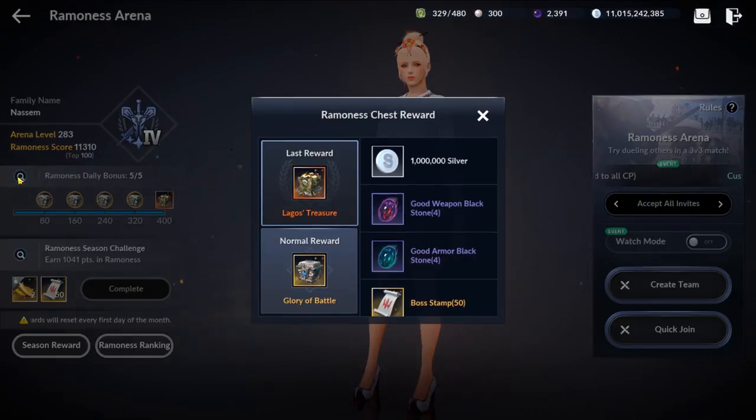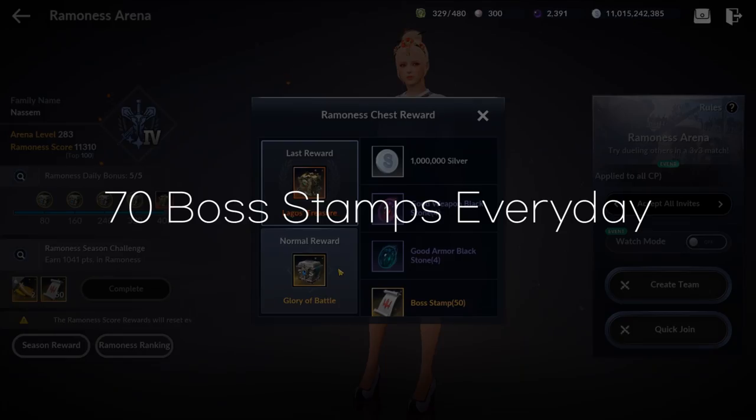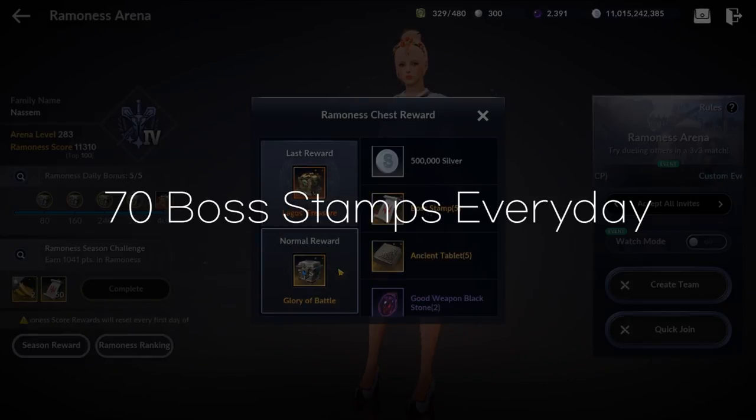There are also daily rewards. As you can see here, you can get these rewards every day up to 400 points. These boxes contain 70 boss stamps. If you are free to play, this is a decent source to obtain boss stamps.